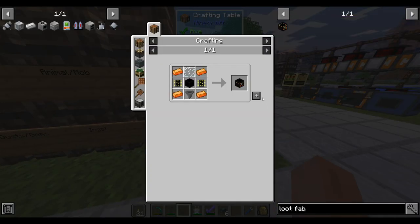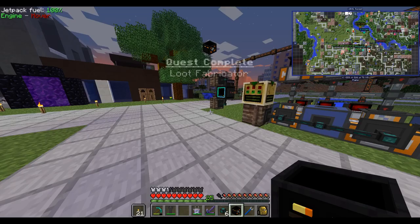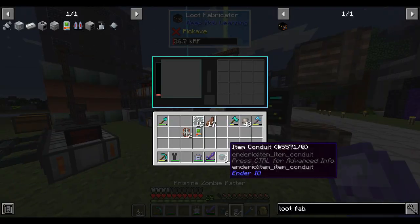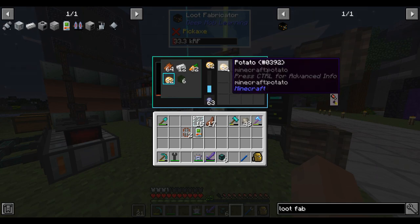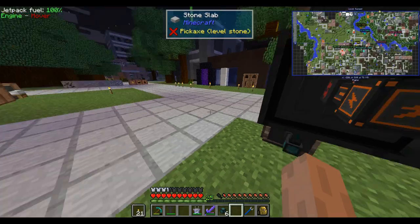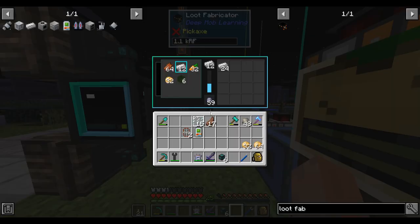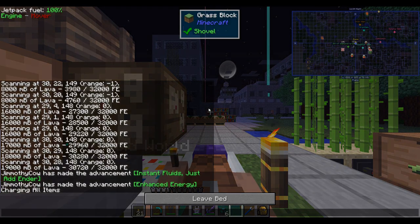The first thing I want to do with the tier 2 circuits is make the loot fabricator, which uses energetic alloy from the blast furnace and some tier 2 circuits. With it, we can turn all these pristine matters into useful loot. I'm hurting on food so I'll make a couple stacks of potatoes first, then turn the rest into iron ingots. We have four and a half stacks of zombie matter, which will turn into over 50 stacks of iron. Sounds pretty good.